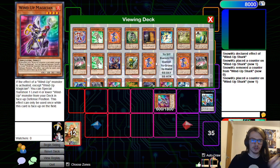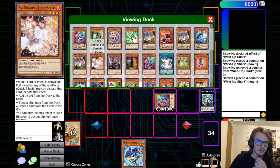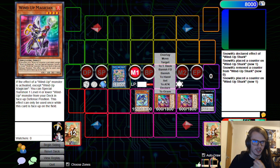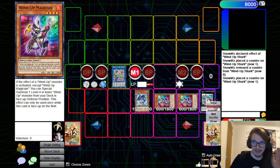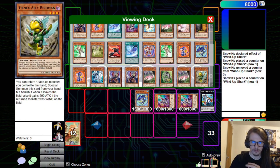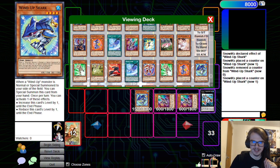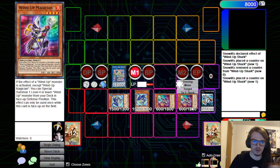This will then allow us to Special Summon out our Shark, because a monster was Special Summoned, which I believe also triggers the Wind-Up Magician. So now we can go for the second Shark. What we can actually do is activate the Zen Maintenance effect in order to go for another Wind-Up Magician — we're going to banish the first one face down since we've already used it. Note that the Magician specials in Defense, so we can't actually go for the Rat off of the Magician.